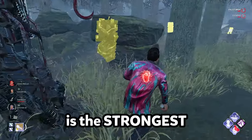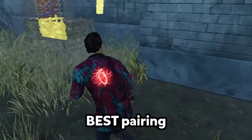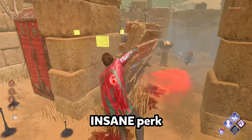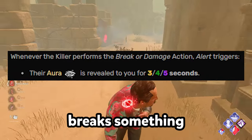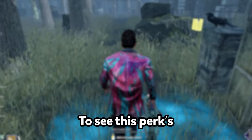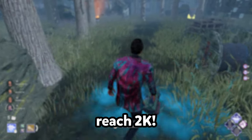The new Eyes of Belmont is the strongest buff to aura reading we've had in the history of the game. And by far its best pairing is with Alert, an already insane perk that gives you five seconds of aura reading every time the killer breaks something. Be sure to stick around till the end to see this perk's true potential, and make sure to subscribe to help us reach 2k.